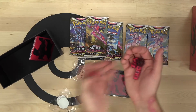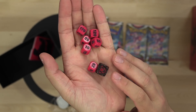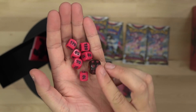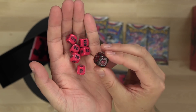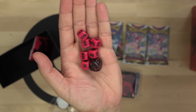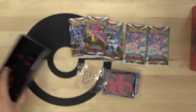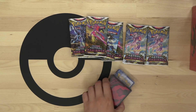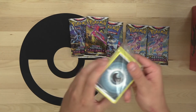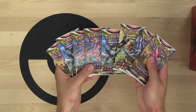Our Astral Radiance die has a little sparkle in it - it's a dark die with some red sparkle and a nice Astral Radiance logo. There are also strawberry sherbet colored dice for damage counters, your poison and burn markers, sleeves, energy, and eight packs.